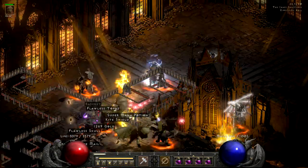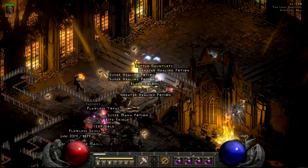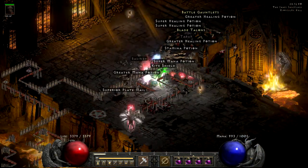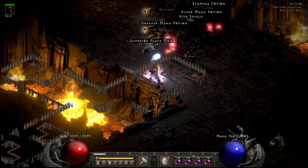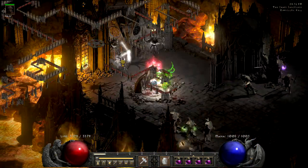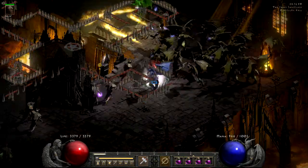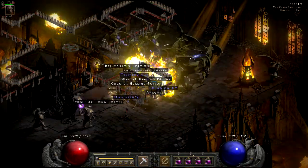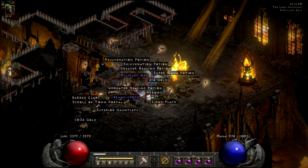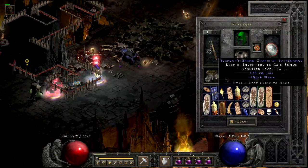Deal with that pesky Lord De Seis. Now is the tricky part — you open only 1 of the 2 last seals. You need to open the seal that will summon the last super unique pack, the Balrog boss. After you kill him, you don't open the last seal. I repeat: don't open it yet.